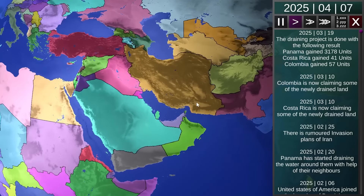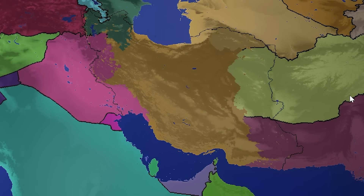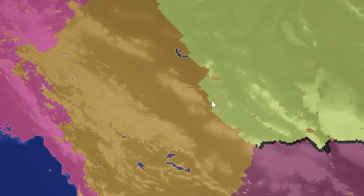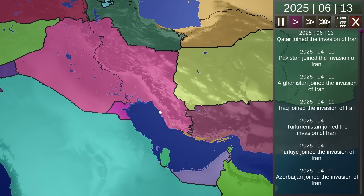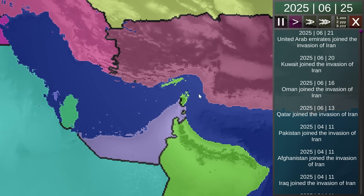There's a rumored invasion plan for Iran. Pakistan just joined the invasion of Iran — literally everybody, all of Iran's neighbors right now: Pakistan, Turkmenistan, Afghanistan, Azerbaijan, and Iraq. They've all just had enough of Iran. These are going to be some really interesting borders once peace happens. Look at the little enclaves Iran still has — there are still rebel groups back there, but they're about to surrender. These are the new borders of the Middle East — way thicker pretty much everything. The UAE also joined at the very end. I can't believe they all just decided to get rid of this guy.